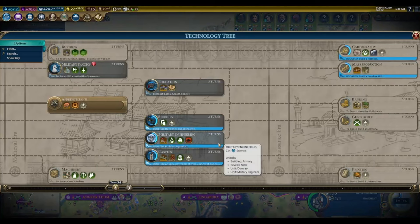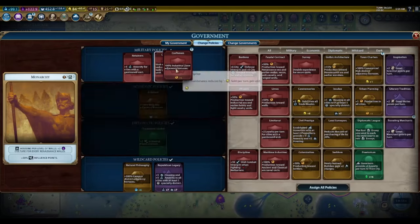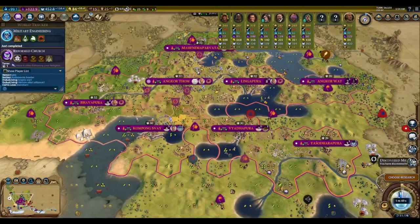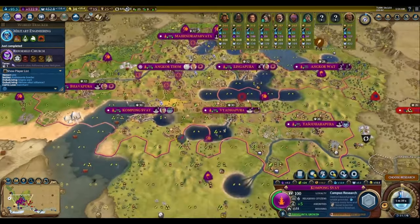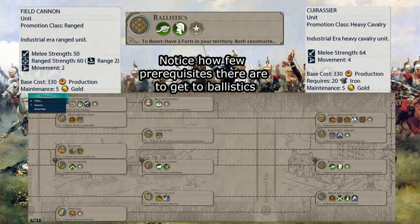We want to grab engineering in order to set up our aqueducts, education to unlock universities, and the techs military engineering and stirrups, so we have the ability to defend ourselves. Military engineering also reveals niter, while stirrups grants plus-one food on every pasture in your empire. If you're at war, the ballistics technology which unlocks cuirassiers and field cannons should be your number one priority, as these two units can wipe the floor with units from earlier eras. Notably, the ballistics technology has very few prerequisite technologies, allowing you to rush it extremely quickly.